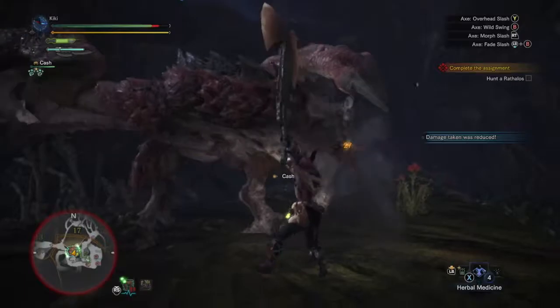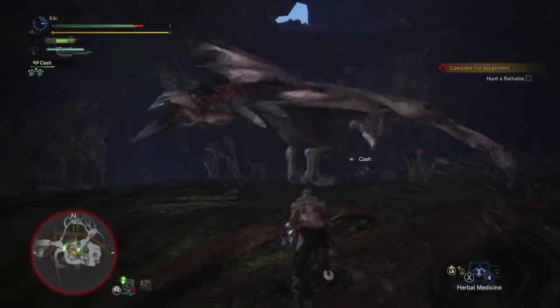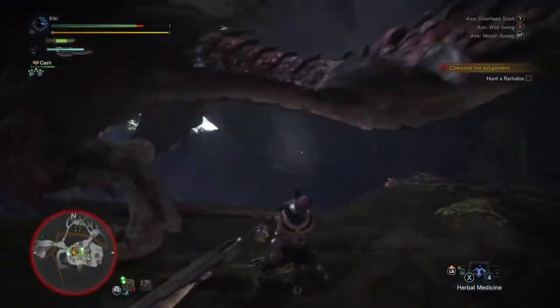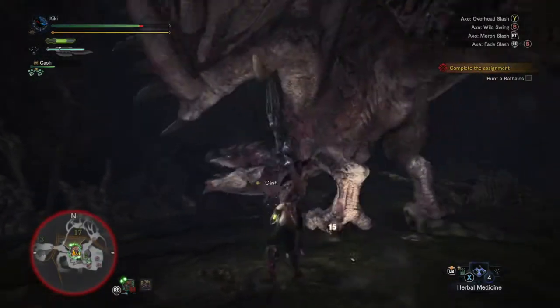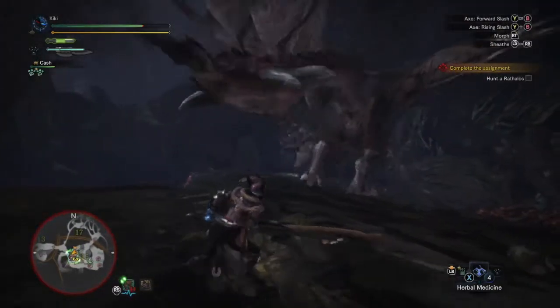Big hits on the head. That tail flip gets you though. It's running around — just getting some good hits in. It's fairly mobile for such a big beast and we're just trying to aim for those wings. I think we've got a bit of a swipe on the wings.